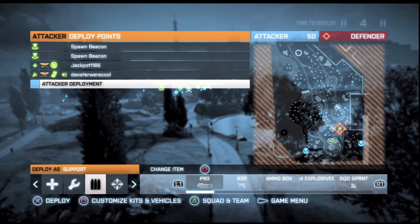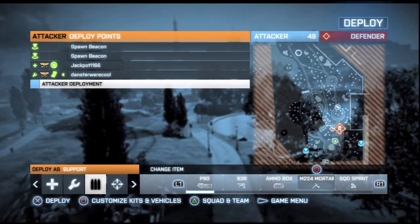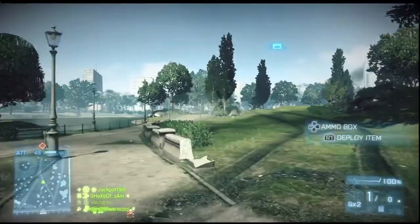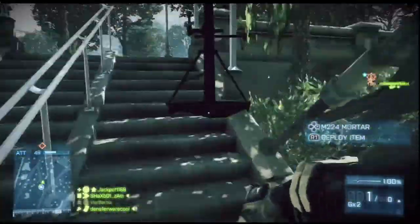Are you guys having trouble with the enemy team hugging the bomb sites? Are you guys having trouble pushing up? Does the enemy team have their guys rubbed up against the MCOM station?